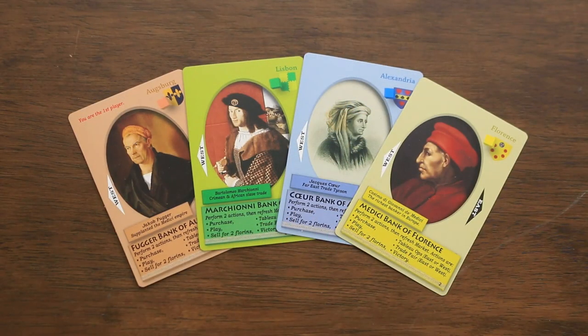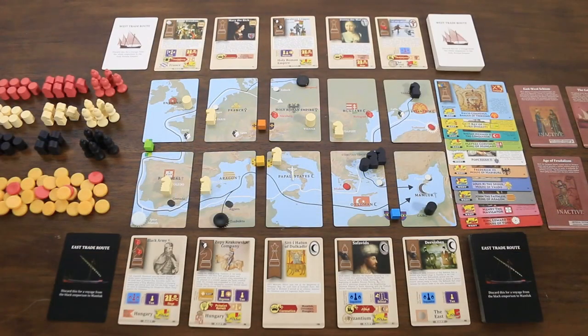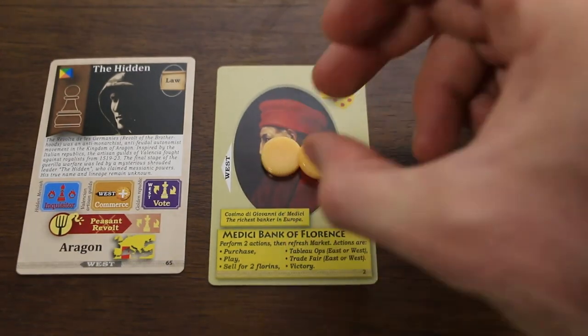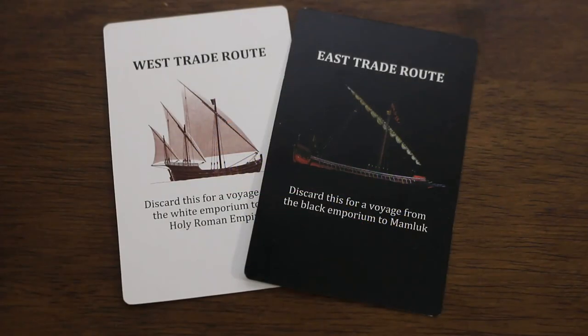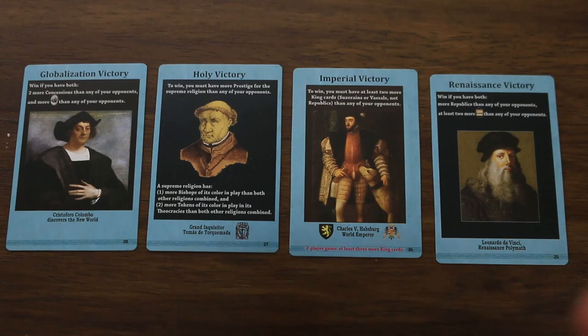In Pax Renaissance, players take on the role of bankers influencing a Renaissance-era Europe. Throughout the game they will utilize contacts from both the East and West to harness their growing influences in order to achieve victory. On their turn a player will take two actions: they can purchase a card from either the East or the West market placing it in their tableau, sell a card adding florins to their personal supply, perform operations or ops utilizing the powers in their tableau, set off a trade fair causing money to be generated and sent across the map, and finally a player may declare victory.